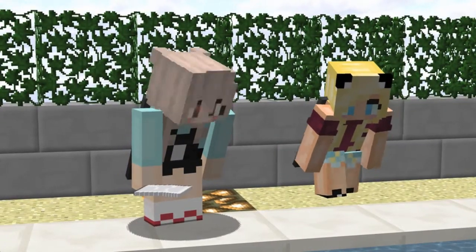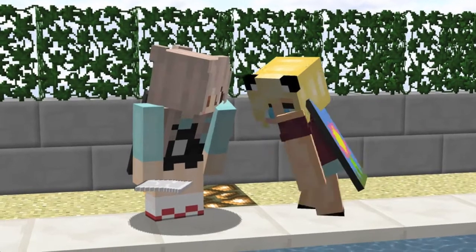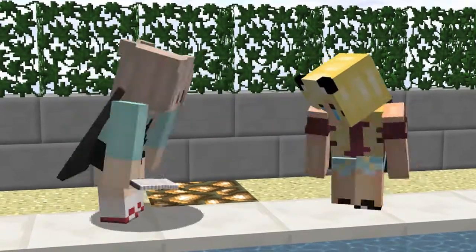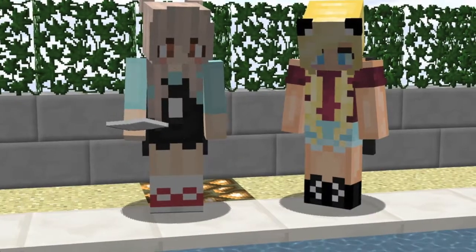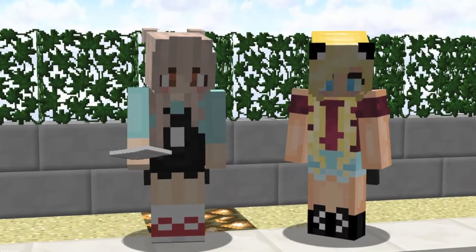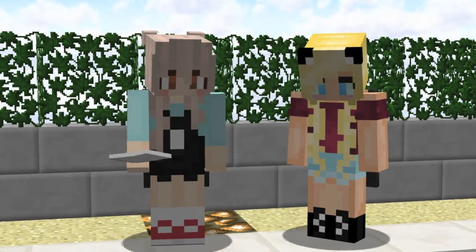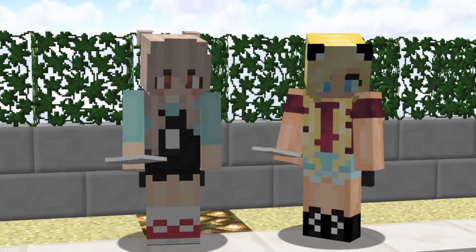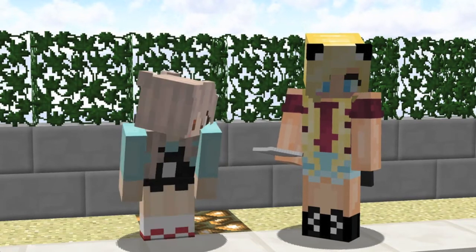Now that I've gone over all of that, Kat's going to go over the kits and other important information. We have four kits this season: the Lifeguard kit with a healing advantage, the Surfer kit with a PvP advantage, the Sandcastle kit with a mining advantage, and the Weld kit with an enchanting advantage.